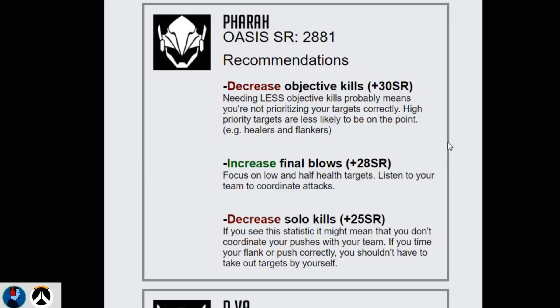I've opened up the screen - tell me a little bit about what I'm looking at. I'm looking at Pharah being my number one played hero and the suggestion to decrease objective kills. It seems kind of interesting, because a lot of times you'd think you just need to increase your stats. But I'm seeing there are places where you have to decrease stats. Why is that? Oasis is going to be looking at relationships between different variables. It's trying to figure out your play style - a ratio between objective kills, final blows, or solo kills. Someone who goes in without their team a bit more than others might need to decrease their solo kills.